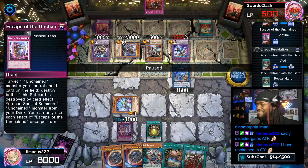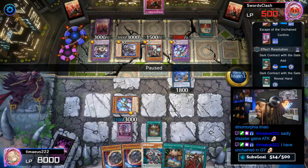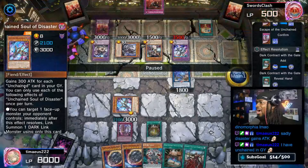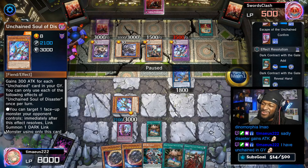Something made Soul of Disaster gain attack — oh right, it gains 300 attack for every Unchained card in your graveyard. We forgot about that effect, and that card actually un-cooked us.